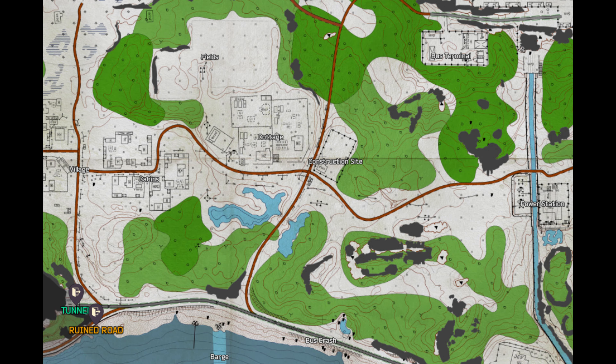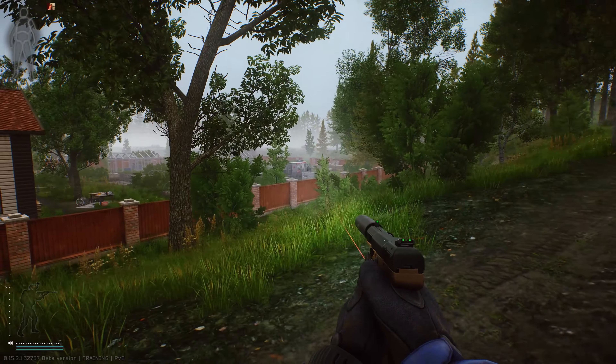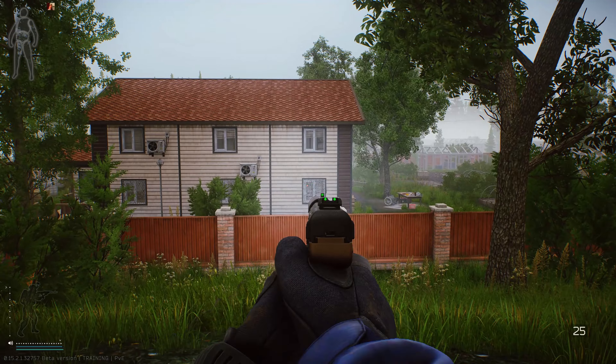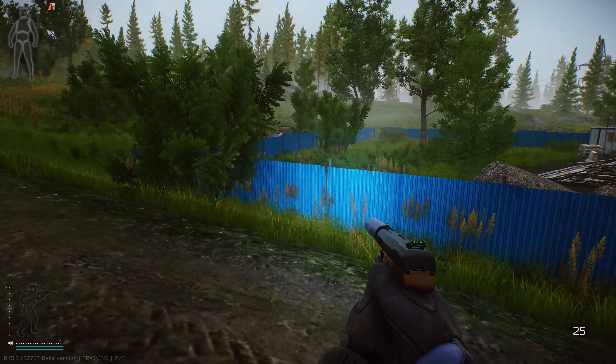For the location where we can find the key, it's going to be by the construction yard close to the tunnel extraction. Make your way through to the cottages — there's going to be some medical items there — and you'll see a blue fence at the construction yard.